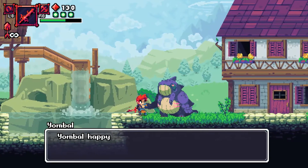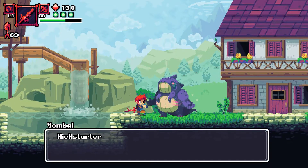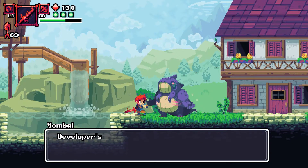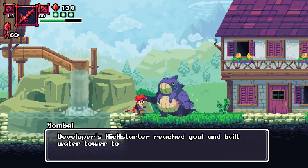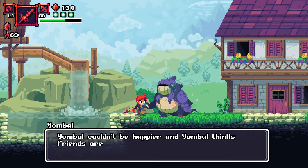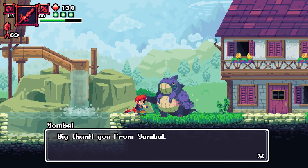How's it going? Yamble happy! Kickstarter friends helped fix Yamble Pond — Yamble very grateful. Developers' Kickstarter reached goal and built a water tower to keep Yamble Pond full. Yamble couldn't be happier and Yamble thinks his friends are the best — big thank you from Yamble.